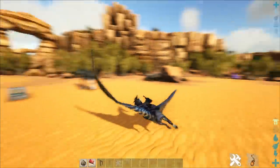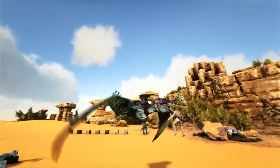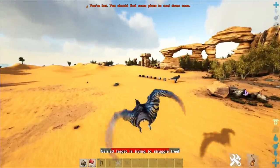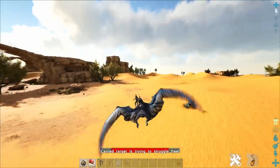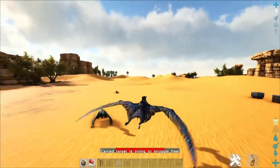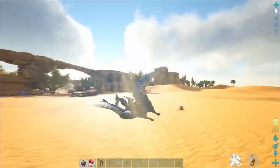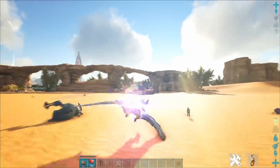One thing worth mentioning: you also have the ability to pick up small creatures and enemy players. However, this ability is kind of gimped compared to flyers like the Argent, because there's a random chance meter for your enemy to escape — it works exactly like the bog spider's grapple mechanic. You can only pick up very small creatures and players. Check out my bog spider video for a full explanation of how to counter it.